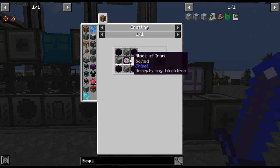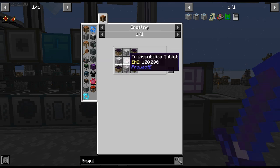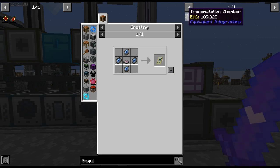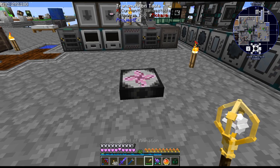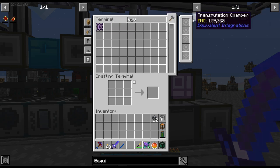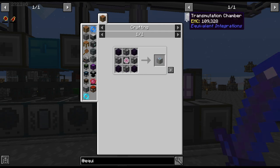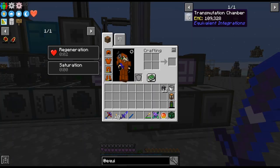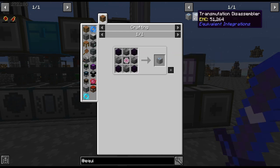There are a few items here, but unfortunately it does look like we need to craft up some stuff before we can use this. I think it's the transportation chamber that you attach to with like a storage bus or something like that. I've never actually seen this mod before.